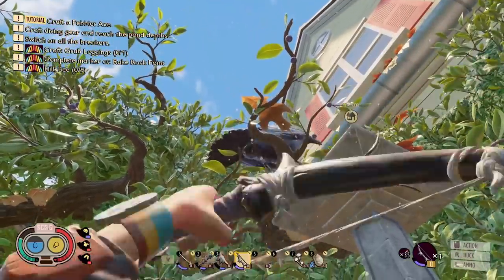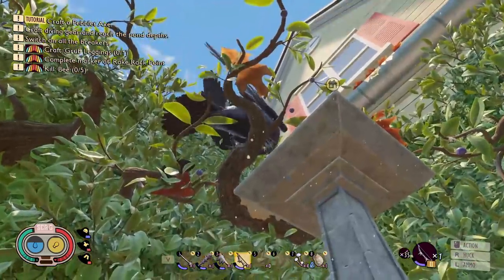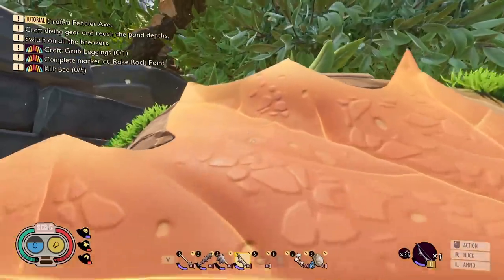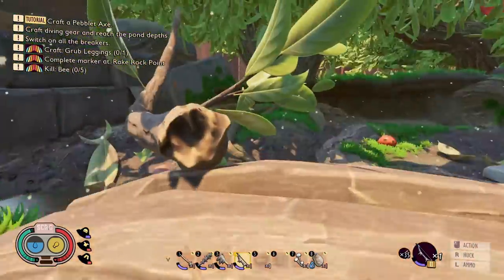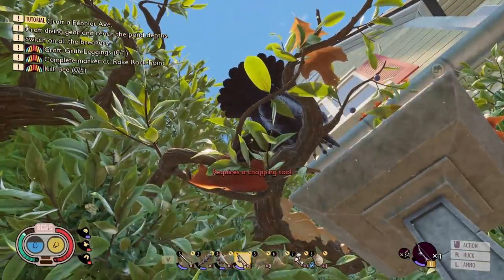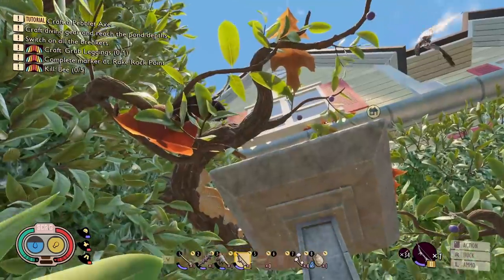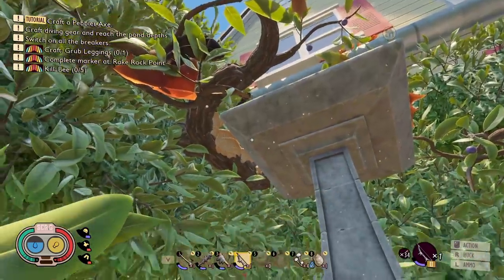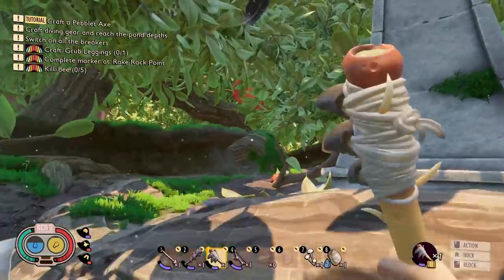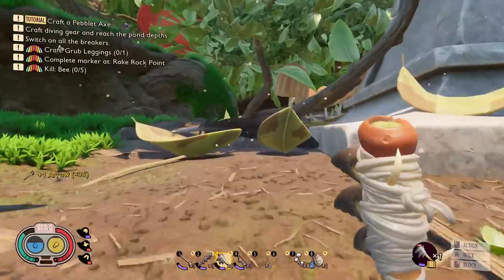Hey, big ugly duck thing. I'll just hit it right in the pooper. There's a feather right there. I wonder if I can shoot it and it'll fall down — I know they have some physics to them. Requires a chopping tool. Oh, it just dropped another feather! Did you see that? It's coming down! Yay, feather! I've never actually seen one spawn in this game before. That's actually kind of amazing. I love it.